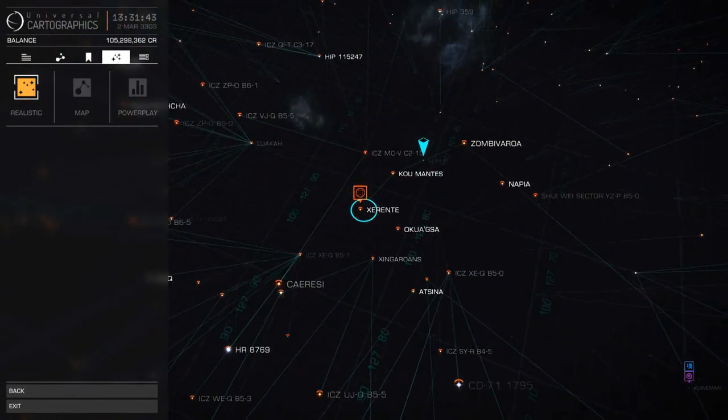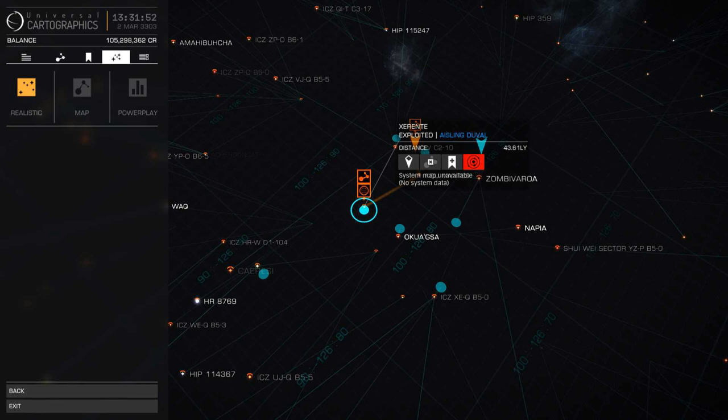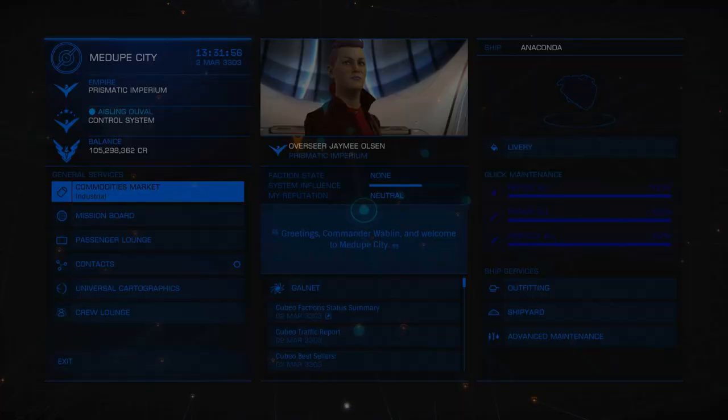Go into your map and plot the course. Any available or open missions are indicated by this orange icon. I'm going to plot my course. You can see I've never actually been to this system, so hopefully it's not too far away from the jump-in point.